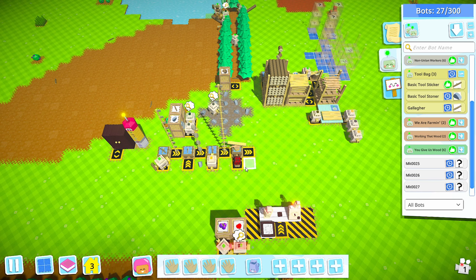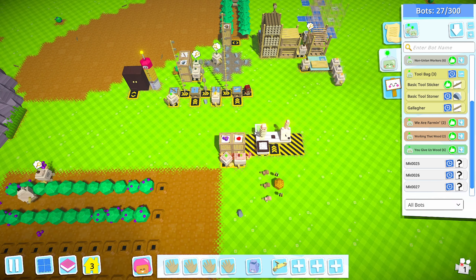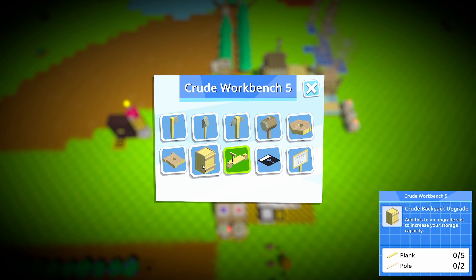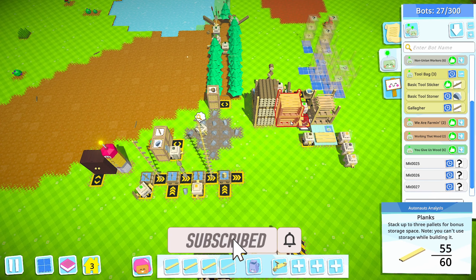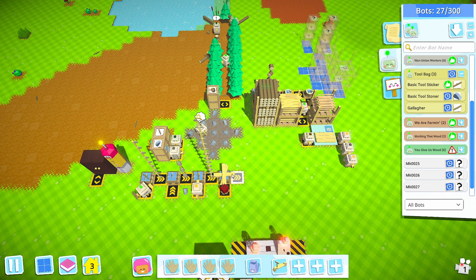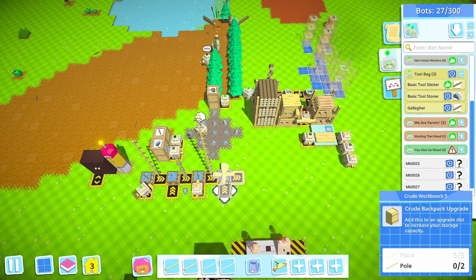While we were gone in my little intermission I did complete all the research. You can see things are starting to get stockpiled now, which is very nice. I'm also going to build a backpack - let's get five planks and two poles. There's five planks, two poles, there we go.